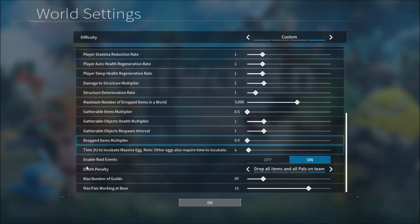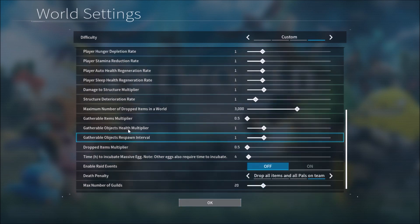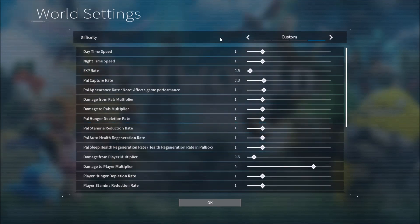In custom there are a few settings you'll want to change. You have raids — you can actually turn raids off by setting enable raid events to off.